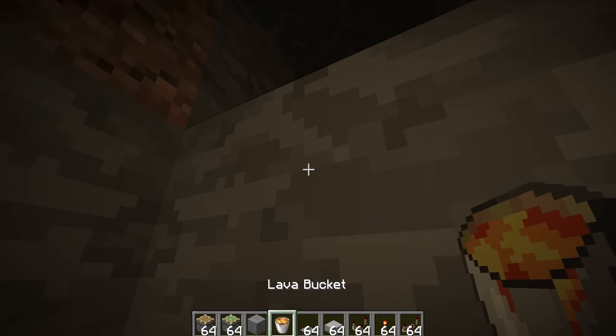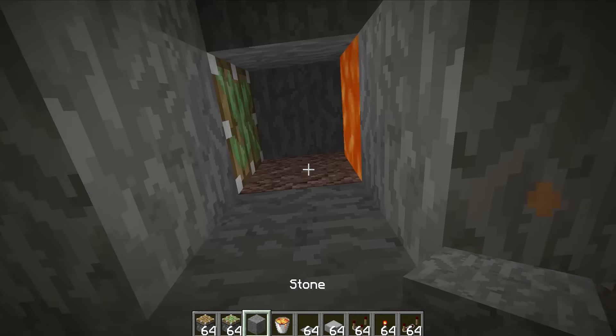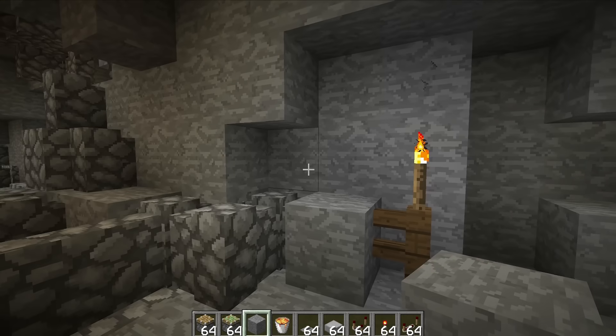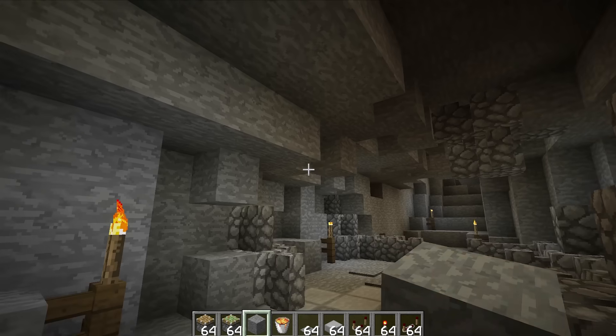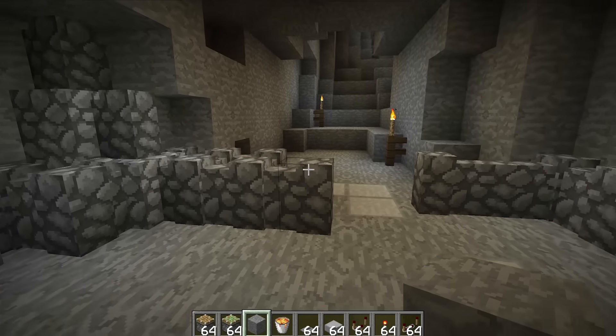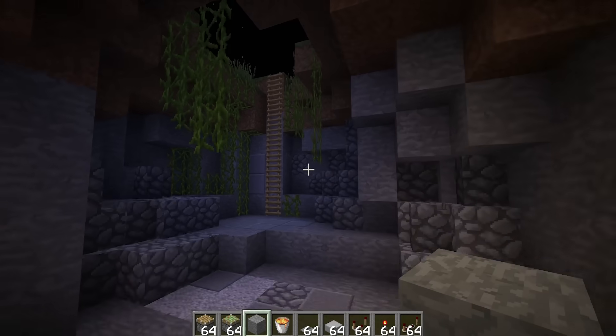Instead of having ceiling arrows, I've decided I'm going to have lava drop-downs instead. These are set up at the top so when the RS NOR latch triggers, this lava is going to drop down and stay within the pressure plate areas — we're just going to have some lava pillars falling through.